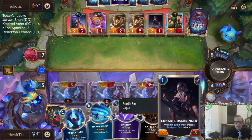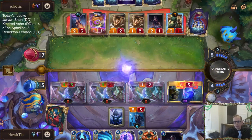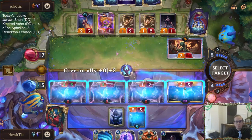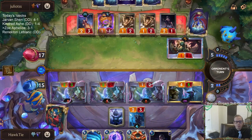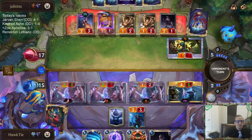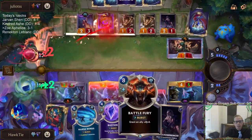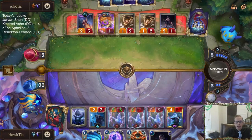Yeah, they just throw away one of these things. Maybe I should have done a little bit of blocking. It turns into a four-three — okay, that makes more sense. It's not a seven-six anymore. I was kind of expecting maybe a Hush on one of these things and a block, but obviously I love getting Hush out of their hand when I'm chilling with Battle Fury. So I'm very happy to see Hush gone.